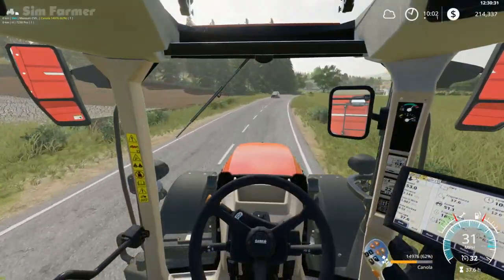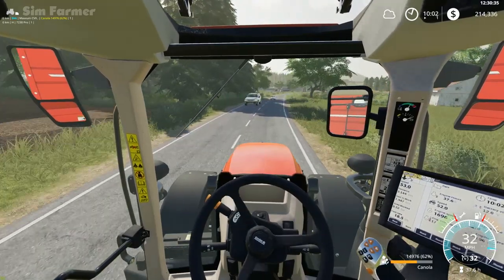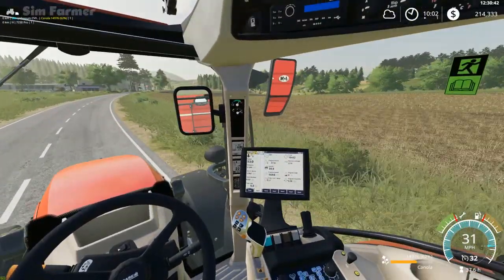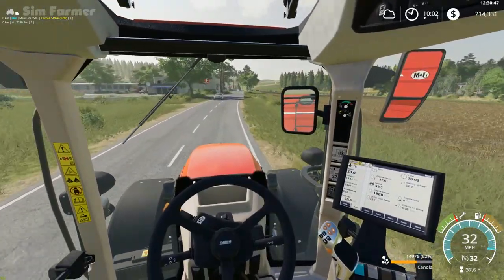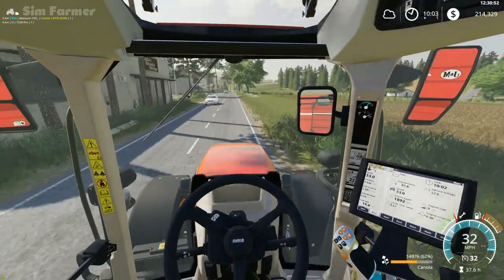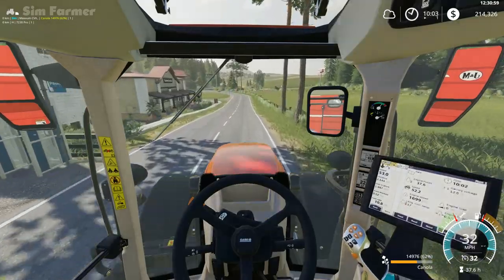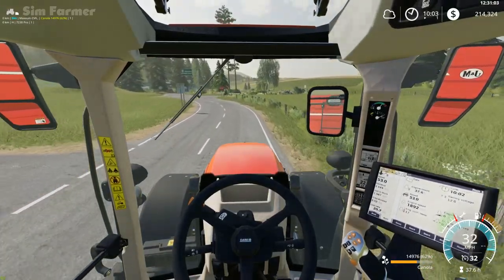Hey everyone, welcome back to New Woodshire and episode 4 of our Let's Play series. We're currently on our way down to the central grain elevator to sell the canola that we harvested from field 5, which we purchased in the last episode. We've got just under 15,000 litres off that field. We'll sell this and then head back via the store because we need to buy a couple of bags of wheat.